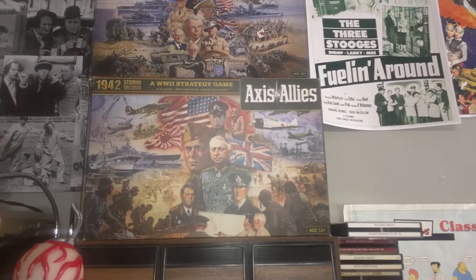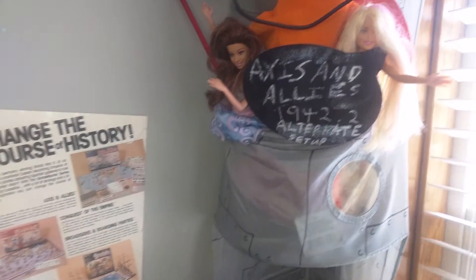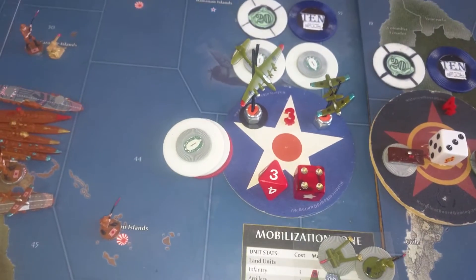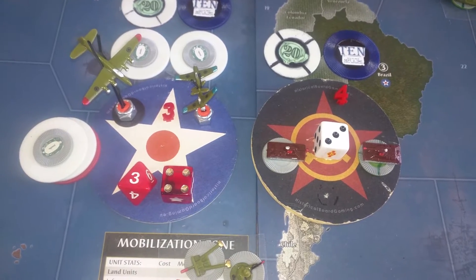Welcome to No Lose Playhouse. Axes and Allies 42.2 Alternatives Without Map. This shall be Round 3 of the US turn into Round 4 — both videos together, two for one.